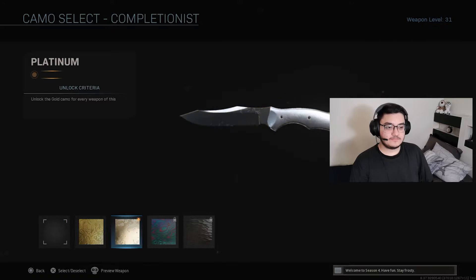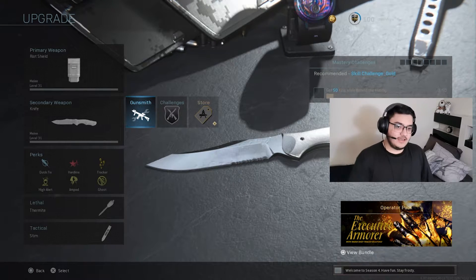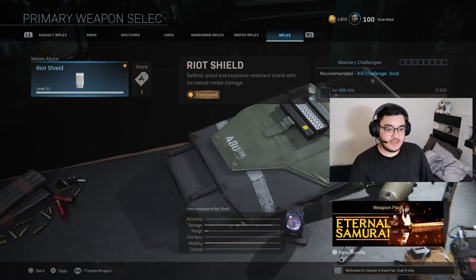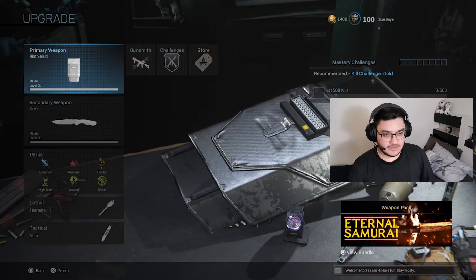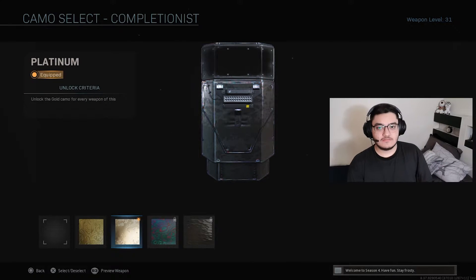None of the other melees like the Kali Sticks and dual Kodachis are golded - they're not even max level. But I got a platinum for my knife. What I did was I golded the knife a long time ago, then I went to gold my shield. Yes, unfortunately you have to gold your shield too, but that was so easy in the hardcore shipment game mode. I just got into the middle container and got my kills so easily.